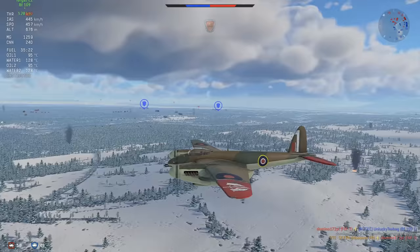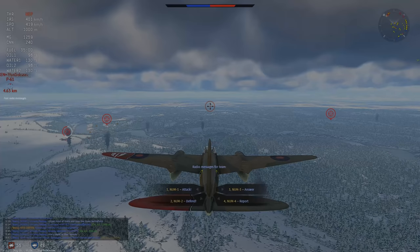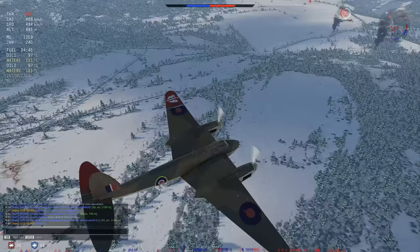Now I'm just going to wrap up the game in a slight climb to conserve energy. I want altitude to work with — being at low altitude in this thing where you can't even do a split-S limits your options since it's not very good in the vertical. The P-61 is an extremely annoying plane to fight in this thing at roughly the same BR, with much better guns and that pesky gunner.